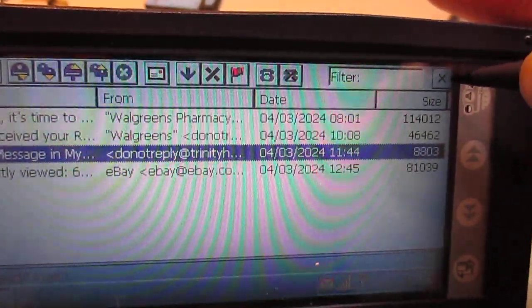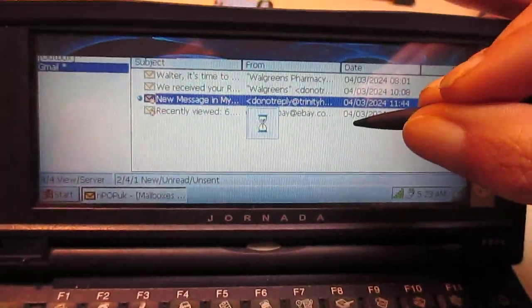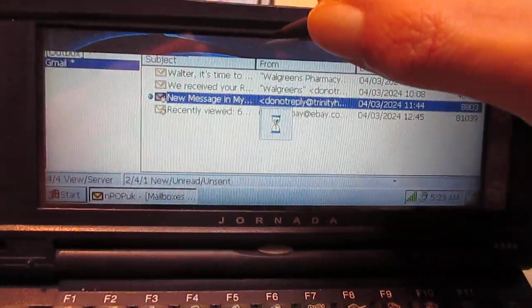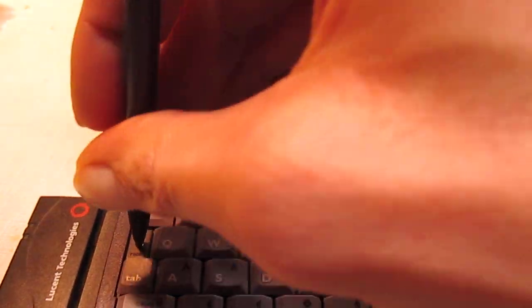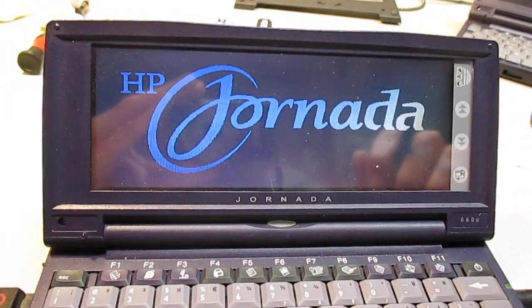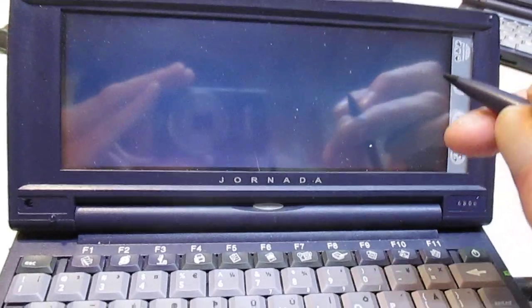Let me close this. The only issue I've been having is sometimes closing this mail program locks up. Half the screen disappears and it gives me this — I'm not quite sure why it does this. So we're just going to click reset. I think it has something to do with the Wi-Fi card, so I will work on figuring that out. If I eject the Wi-Fi card it doesn't do that — it all happens with the Wi-Fi, but I'll figure that out.